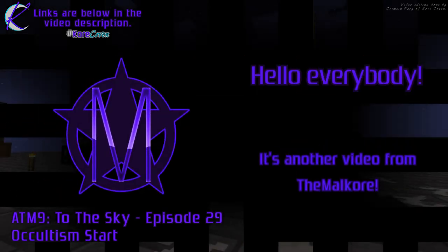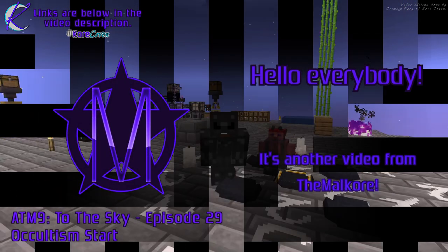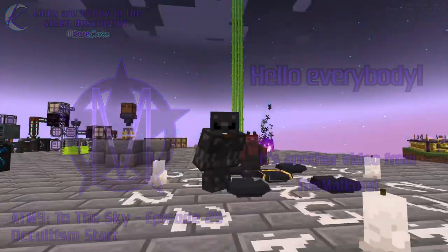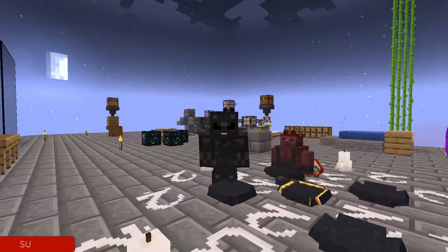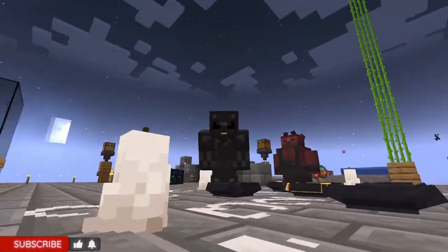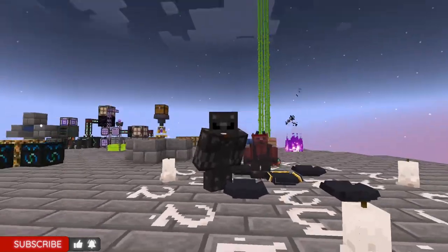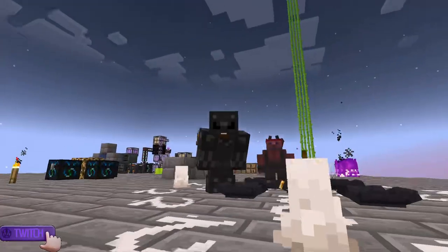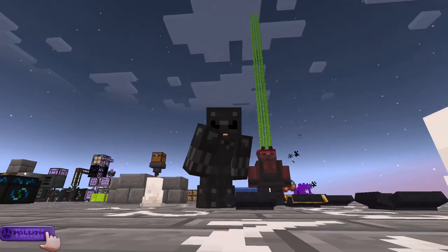Hello everybody! Welcome to episode 29 of All the Mods 9 to the Sky, where we get into occultism and summon our first permanent friend! Maybe he's not going to be our first permanent friend, but you know, our first friend! So let's jump into the episode and see how much of a mess I made of this.